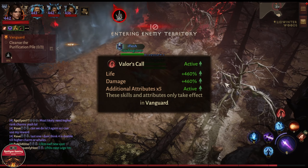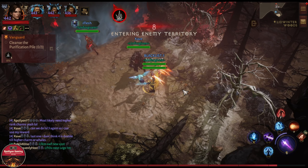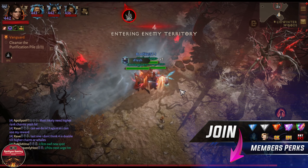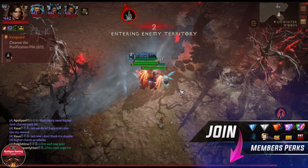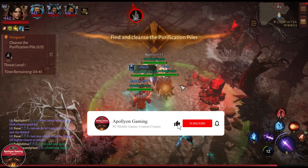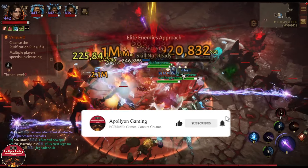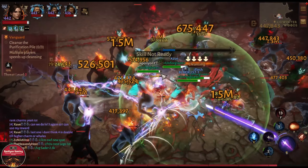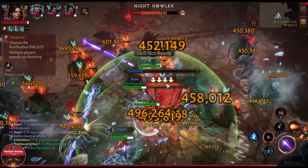I will be sharing the builds after the gameplay. This is Vanguard Floor 4. First I want to showcase how the build works and what we can do in Floor 4, even though we weren't able to finish it most likely since the boss at the end has 8 billion HP and we need to upgrade the charms a bit more.